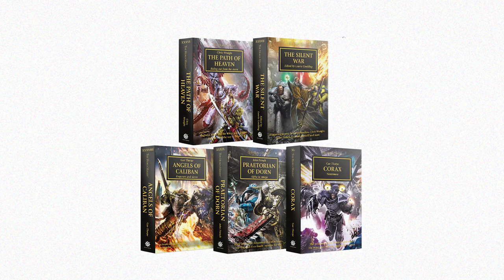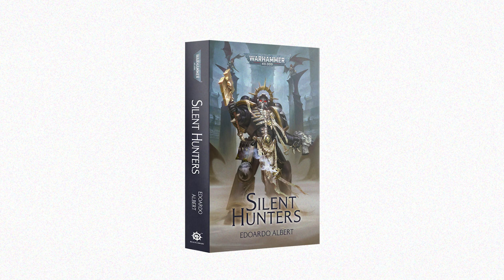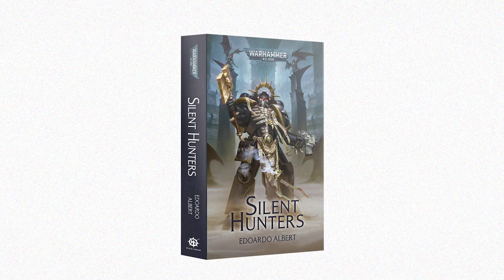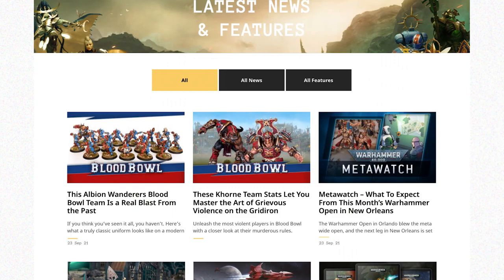This is a bumper week from Black Library as well, including another bundle of print-on-demand editions from the Horus Heresy series. First, Necrons — with The Twice Dead King: Ruin, the latest novel from Nate Crowley. We've also got Silent Hunters, which follows the search of a chaplain from the Carcharodons Astra chapter of Space Marines as he goes on a journey searching for a lost relic. Five more books from the ever-popular Horus Heresy series are being made available as print-on-demand hardback editions from next Saturday, again with no pre-order period.